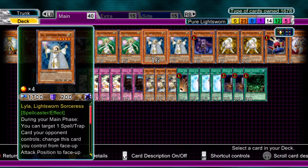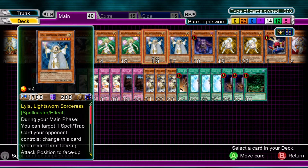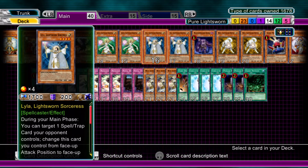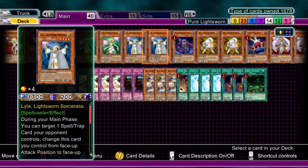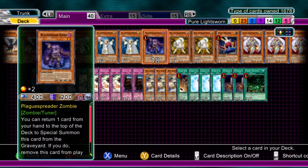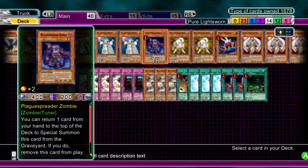Two Lyla, Lightsworn Sorceress. At any point in your turn, if you use its effect to go into defense mode, you blow up an opponent's spell or trap card. Don't be afraid to attack with this first and then use its effect if you think you can — it's a nice way to clear the path for Judgment Dragon. Its defense is garbage, so use its effect well. One Plaguespreader Zombie — with all that milling you'd be silly not to run this. The amount of Synchro summons you can do is crazy; you can go all the way up to nine stars from as little as four stars. Very versatile in this deck, so definitely run it.